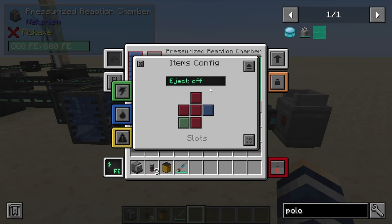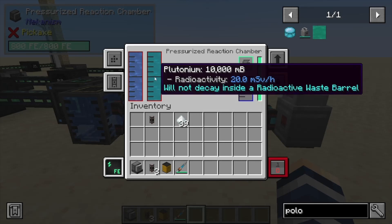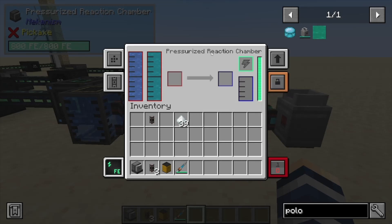It automatically brought the water in. If we go to side configs, we're going to look at gases — the gas side right now says it's outputting. We're just going to click that to purple. Clicking it to purple is an input/output, so now we have our plutonium input configured inside the pressurized reaction chamber.